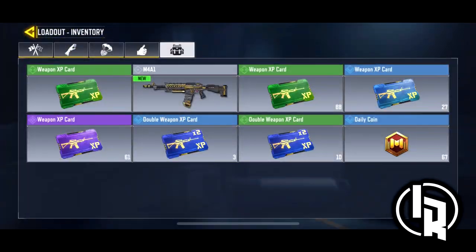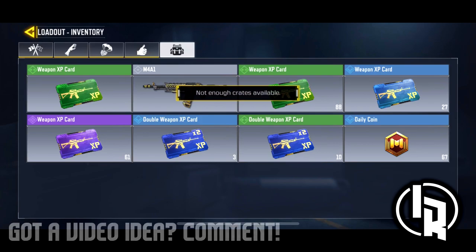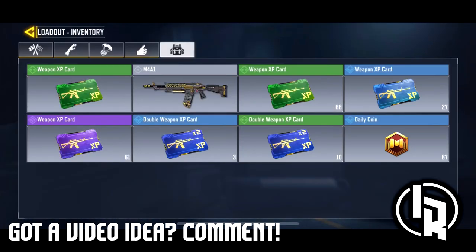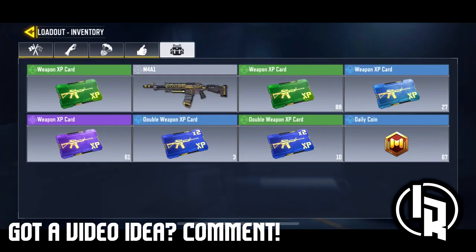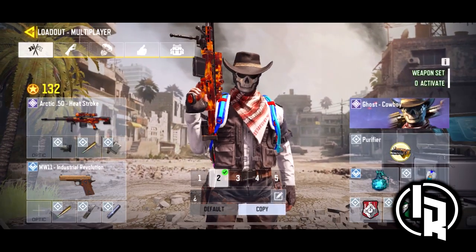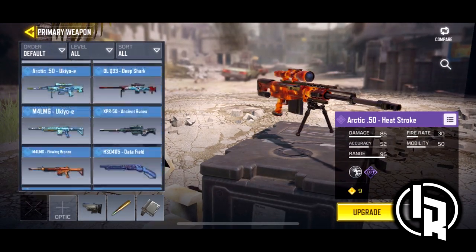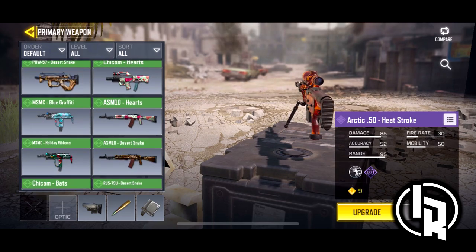But with the purple crate that I opened, when I went into the loadout, apparently in my inventory I had an M4A1. This is insane, because I didn't even know this was a thing. I just logged into the game and I saw this, so I wanted to make a video on it. The second crate I opened I didn't get anything, but this is just nuts — apparently I have an M4A1 in my loadout now, or in my inventory, but I cannot use it.